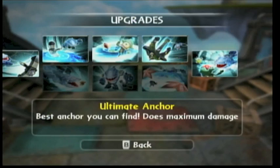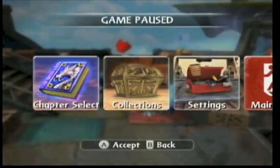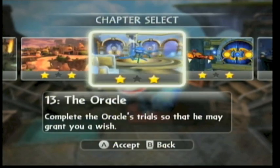His soul gem is Blowhard — while belly sliding, press aim in wheeler mode to spray water and starfish. You get that soul gem only in Glacier Gully. That being said, we're gonna take this bad boy to The Oracle.